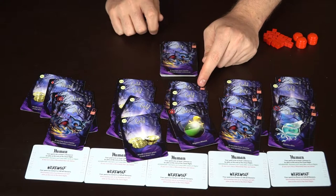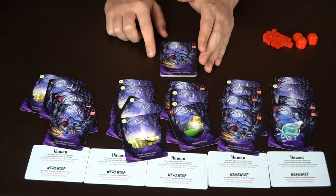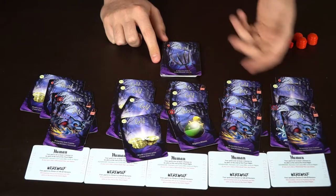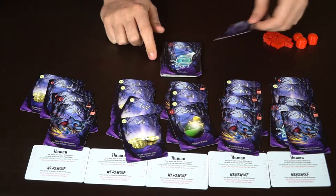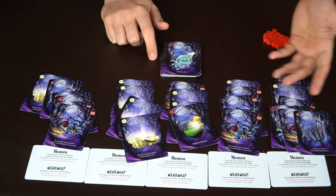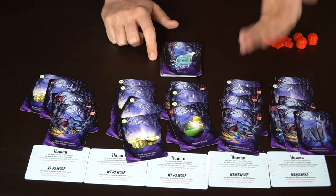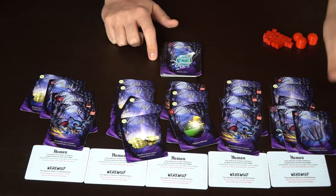Finally, the starting werewolf can give out a bite to anyone they want. Obviously they want to pretend they're human, but at the same time they're trying to make other characters turn into werewolves, so maybe they'll give it to this player here. It'll continue going like that, giving people wounds and things. If at any point someone has three wounds in their hand with no salves, they're going to turn into a dead player. Three bites and no charms, and they turn into a werewolf.